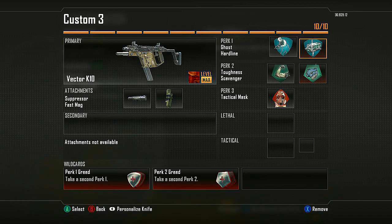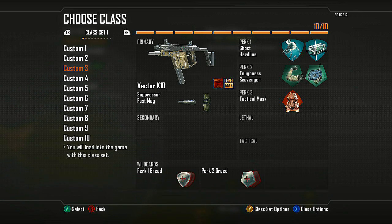Obviously using Ghost to stay off the radar, I got Hardline on this one. Toughness and Scavenger — the real key to using the Vector since it does require more bullets to kill than some of the other submachine guns. The damage is not as high but it does have a fast fire rate. Combine it with Toughness and you're going to win a lot more gun fights. Also Tac Mask because you don't want to be hit by those nasty shock charges when you're rushing in.